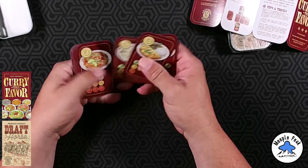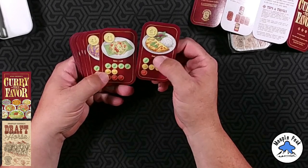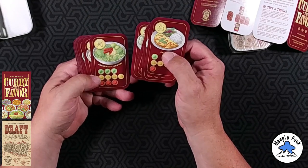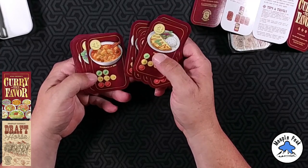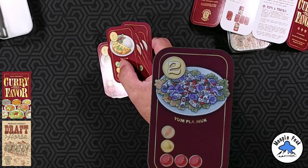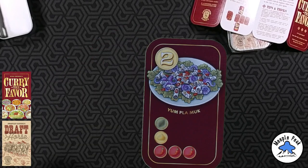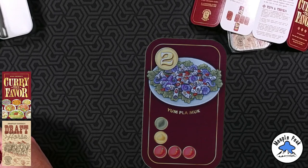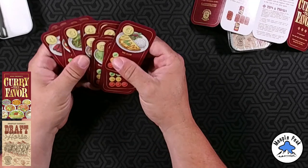There are eighteen cards total. Good artwork, I like it. I'll put one on the green screen so you can take a closer look. Those look yummy — good-looking cards, easy to read. Looks like it'll be a fun game. There you go: Curry the Favor.